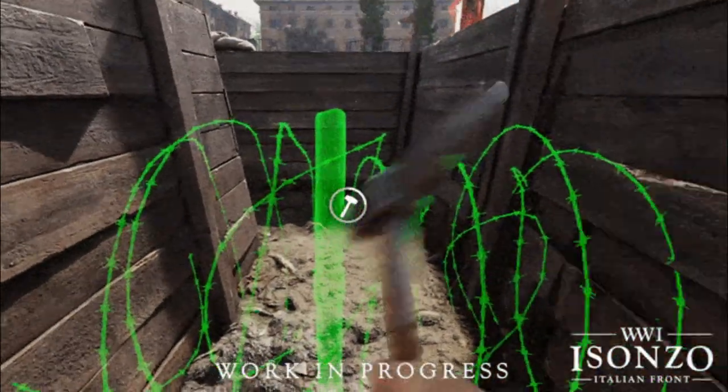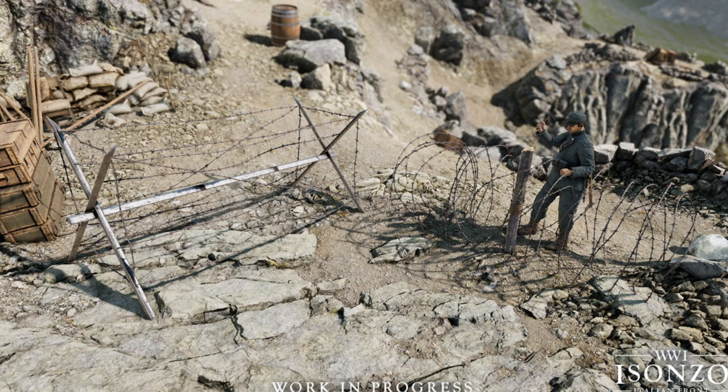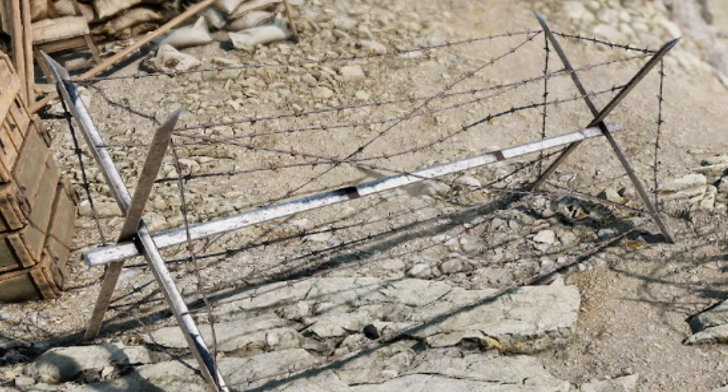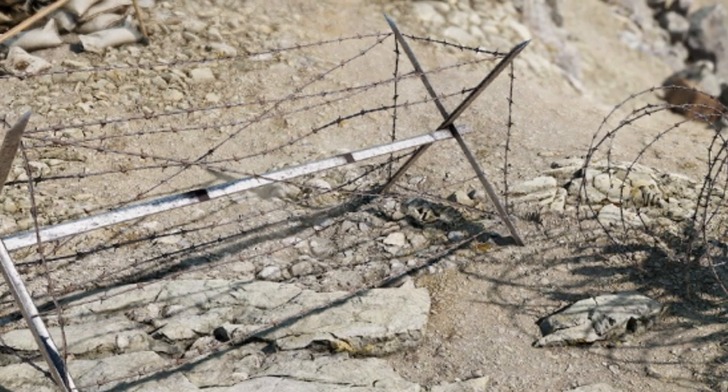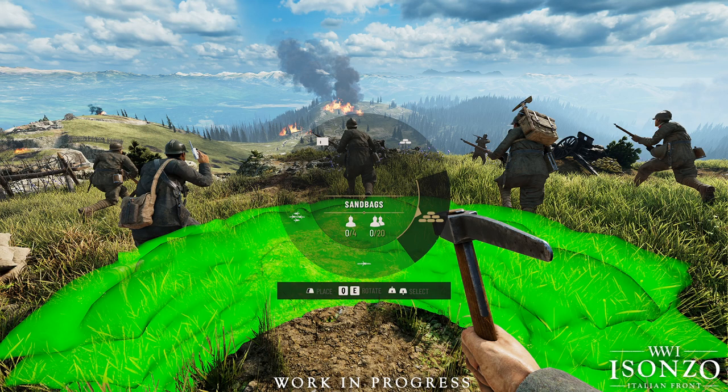The final type of wire is the player-built, which comes in two types and can be freely placed around the map. The first type is the A-frame style, also known as the Phrygian horse, and the other is the traditional spool. Both of these types have separate build limits in the building UI, so it's important to make use of both varieties.